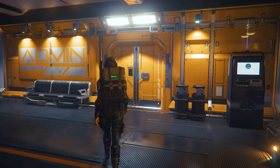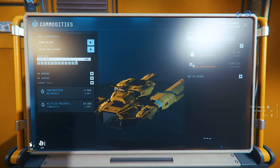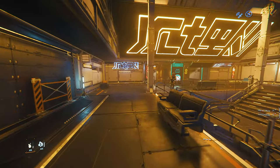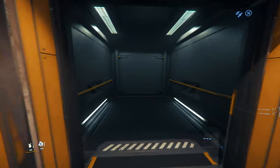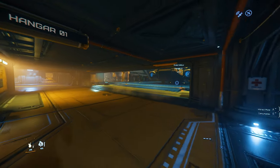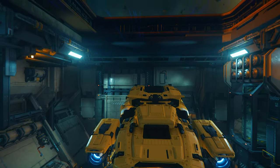I've never actually been to this one. Here we are at the admin — sorry, I think you want the cargo terminal. Cannot sell? Are you being serious? One place I know that will accept it is Grim Hex, and we're not too far from Crusader, so let's head over to Grim Hex.